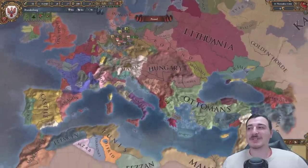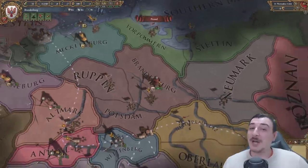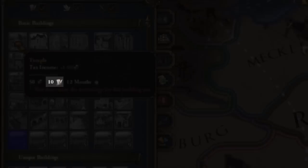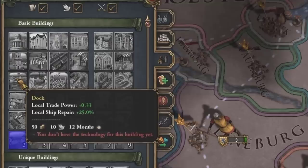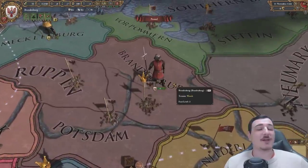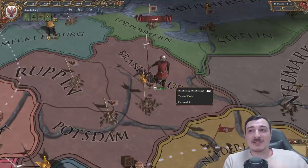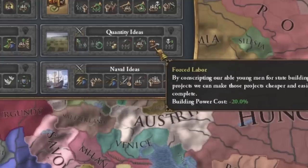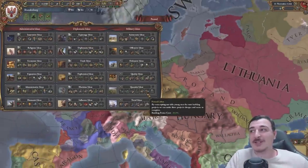Launch version EU4 was super similar to EU3. The mana system did not matter as much when it comes to development, but it did matter when building stuff, because building things actually cost mana points - 10 mana points to build any sort of building. For this first row you needed admin mana, then military mana, then diplo, and again admin, diplo, and military. Mana points was very annoying because unless you had a lot of mana points, you couldn't build the most basic of things since they cost mana and money. The ideas were very different too - since we had no development cost reduction, instead we had building power costs, so it cost less mana points to build buildings when you unlock the quantity idea, for example.